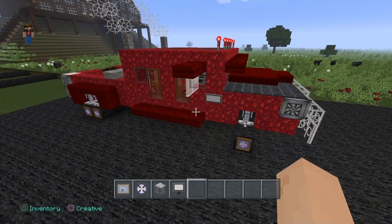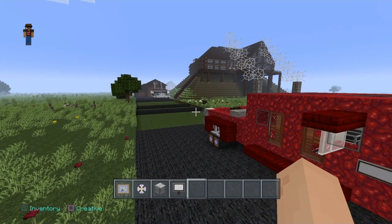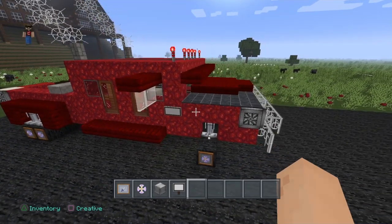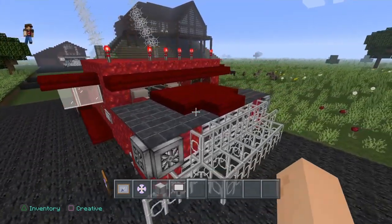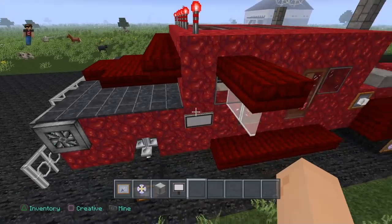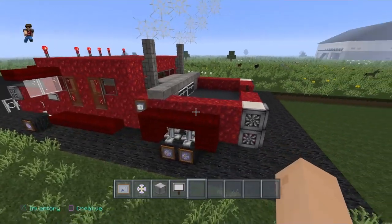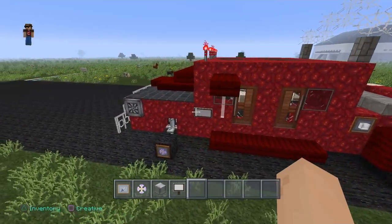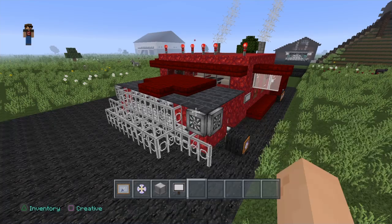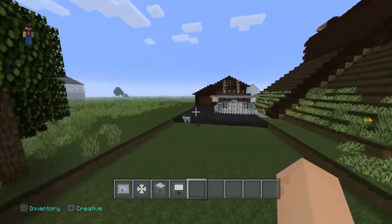To be completely honest, that truck back there looks better in the city texture pack because I built it in the city texture pack, so of course it will look better. This one looks worse - this black carpet looks like garbage. It doesn't look that great in the city texture pack, it looks a lot better in the normal one. But that's going to wrap it up for this video - I'm sure it's going to be at least 40 minutes long, maybe longer.